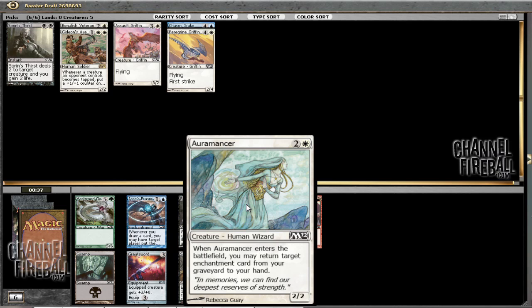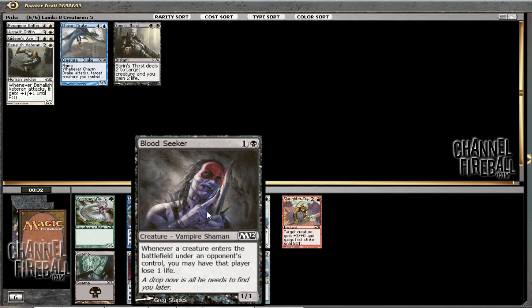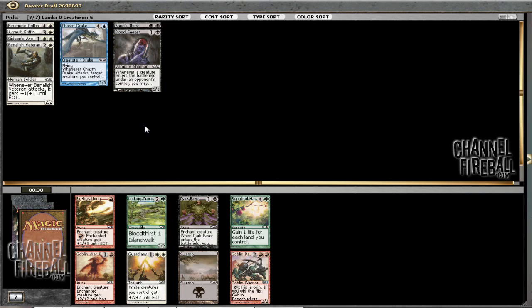Now I've got a choice between Oromancer, which has no targets yet, or Bloodseeker, which is a very good aggressive card. Black-white beatdown might be the call here. So I'll take Bloodseeker. And then Guardian's Pledge is fine — I still could be almost mono-white, even if I'm taking a couple black cards. That or Dark Favor, which I don't like quite as much. Dark Favor does get in there on, like, Assault Griffin, for example. I'll take the Pledge.